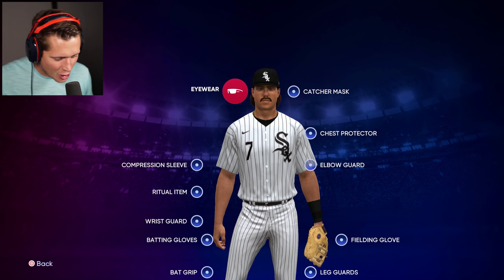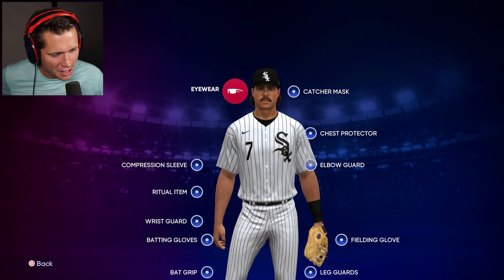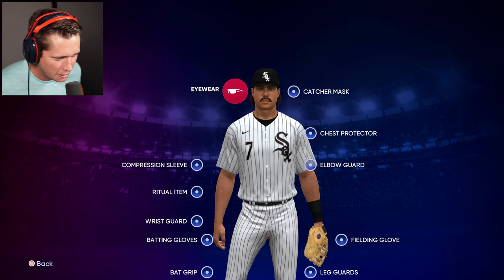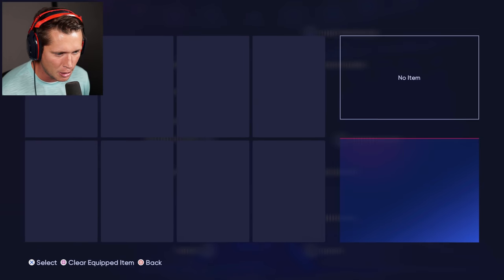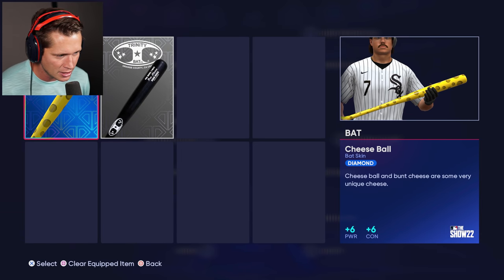What's up guys and welcome back to some more MLB 22 Road to the Show. We are back, and I'm thinking it's time we invest in Dirk Tinger's future — time to stack the odds in his favor. Back in episode 7 we bought that specialty bat, the Spongebob-looking bat — the cheese ball.